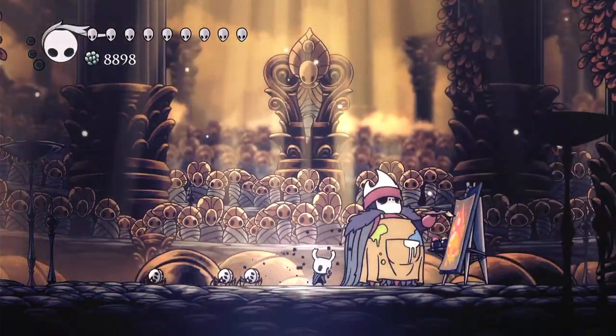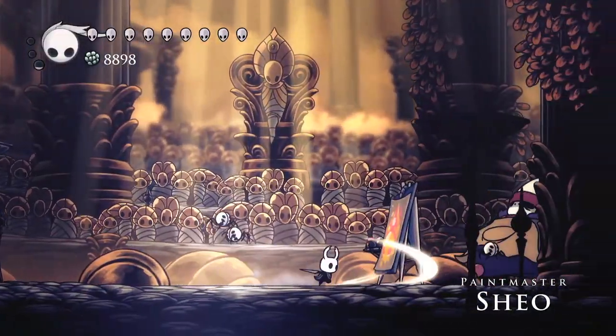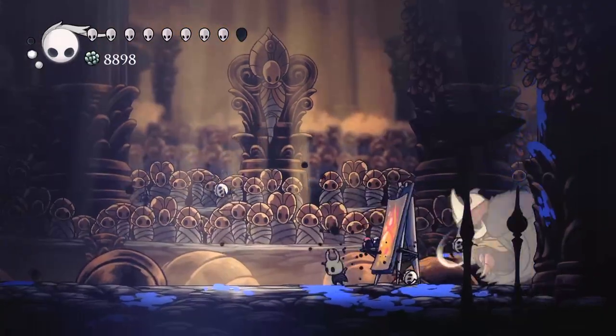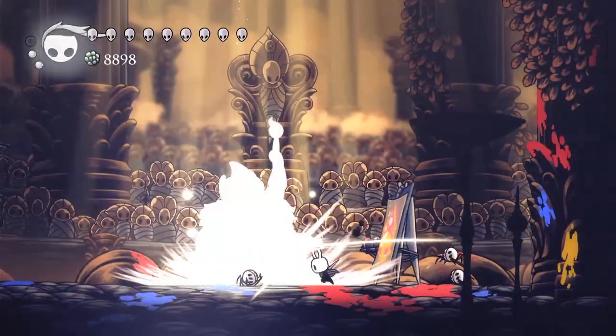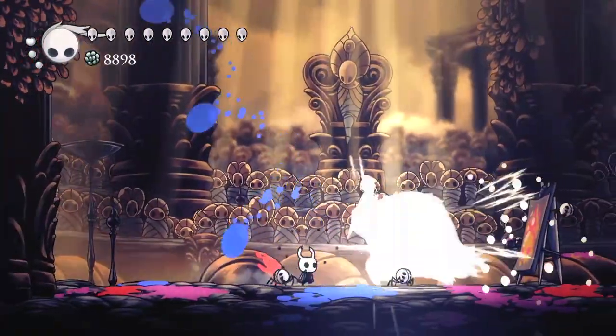Finally, we have Shio. I always attempt a Dream Nail, but I don't think it's actually possible without Dream Wielder. Try to stay a decent distance away from Shio so that he can't hit you — with Grubberfly's Elegy you should be able to maintain that distance while dealing consistent damage. An alternative method, as I do here, is to just spam nail, and whenever you get hit, heal back up.